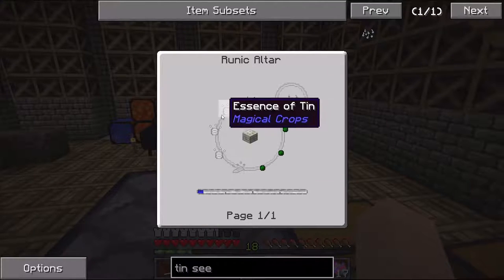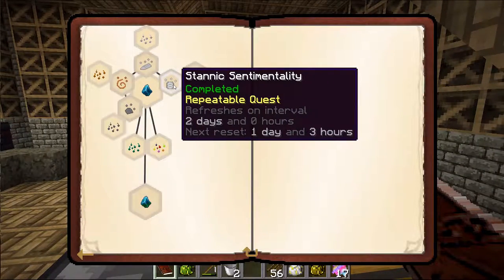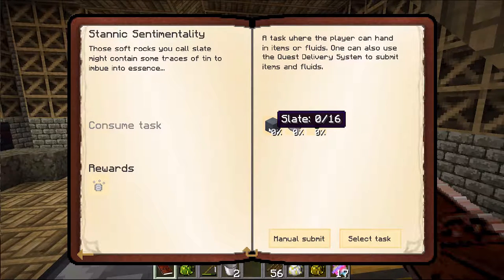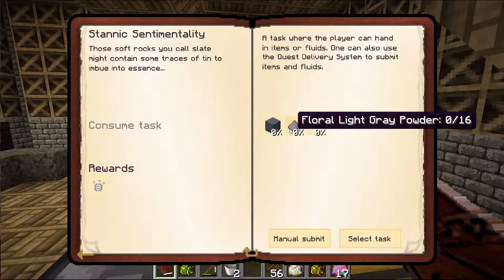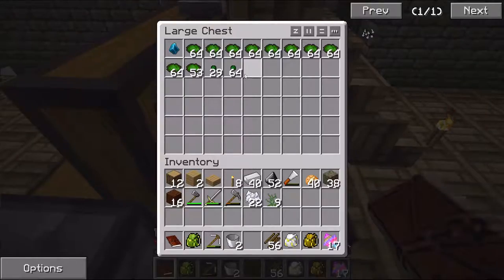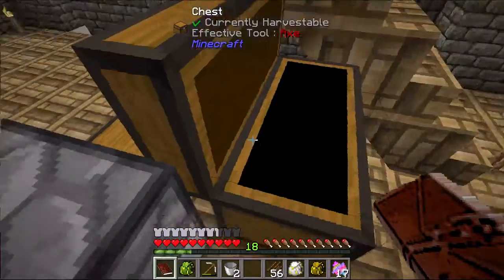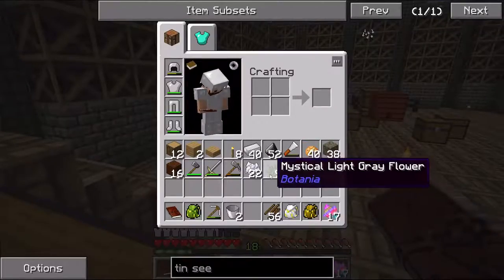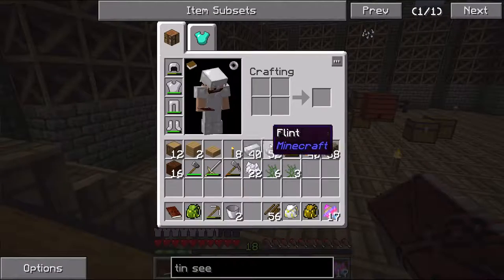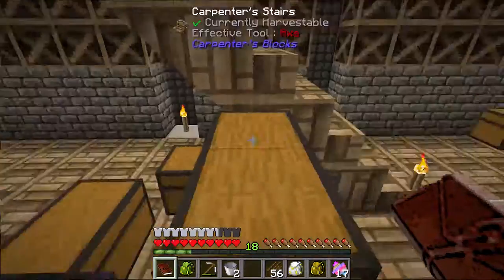One thing that I did — because this is actually using essence of tin — in the other quest book, you have this repeatable quest. I've done it twice so far. It's basically giving it slate, some floral light gray powder, and some weak essence. So let's go ahead and do that real quick. Manual submit of the weak essence — that worked. I have nine of these, and I need 16, so I need eight here. I'll need to go downstairs and grind that.